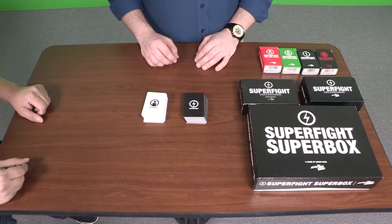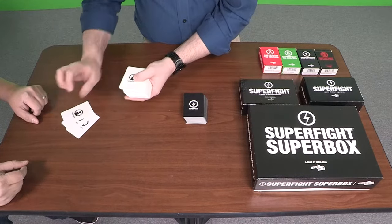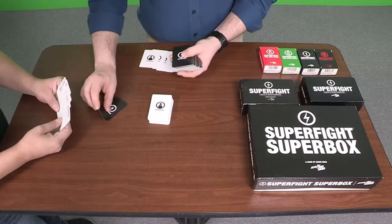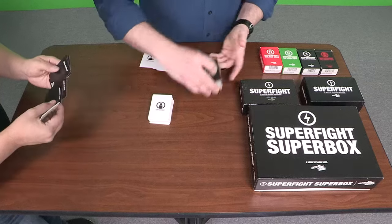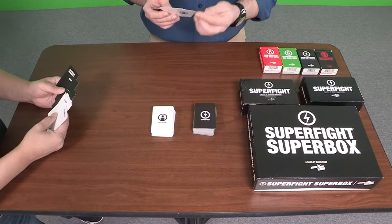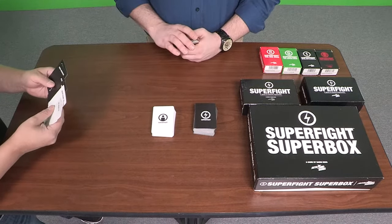How do you play Super Fight? It's very simple. Inside the Super Fight box, there are white cards and black cards. You give each player five white cards and five black cards. The white cards will have characters or people on them, and the black cards will be powers or weaknesses. You choose two players to go first, head to head, and they choose one white card — one character — and one black card — one power or weakness — and try to craft the most powerful warrior they can, because these two characters are going to fight.